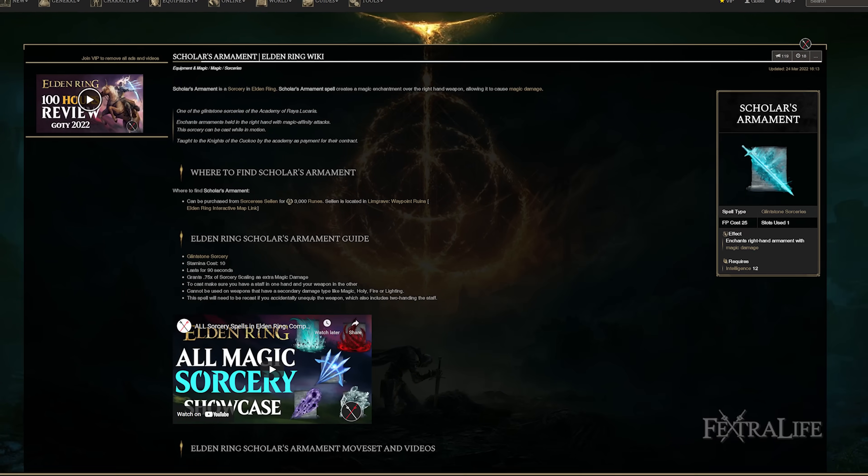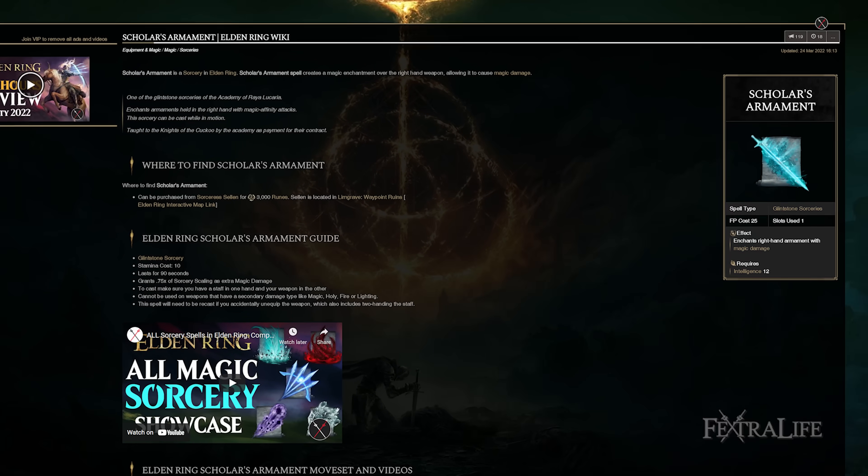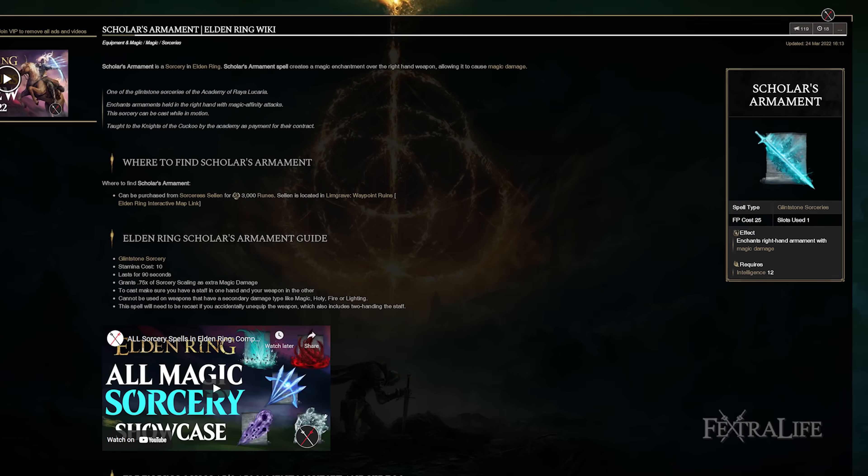And lastly, if you don't choose either cold or magic damage, you can also buff this with something like Scholar's Armaments if that's something you want to do, further increasing the magic damage.